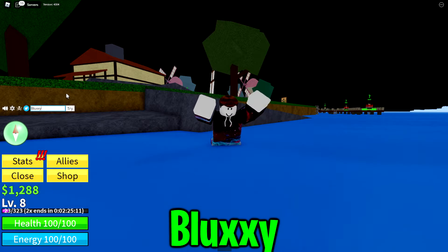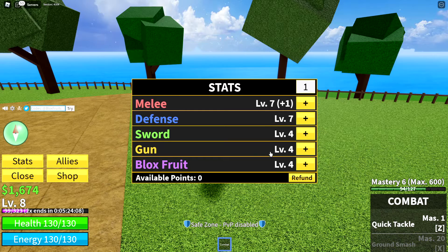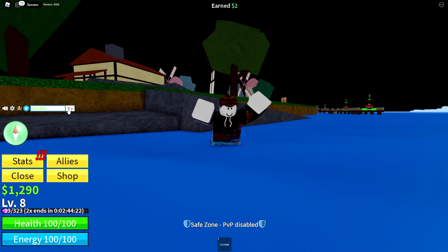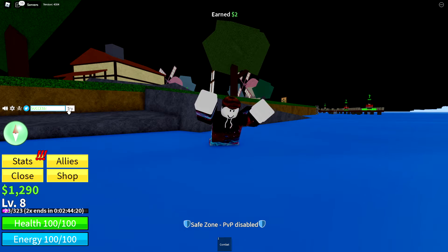BLOXX with a double X and a capital B — when you redeem that, it will give you a plus one stat. FUD10_V2 with a double D is the next code I have for you. When you redeem that, it will give you $2.